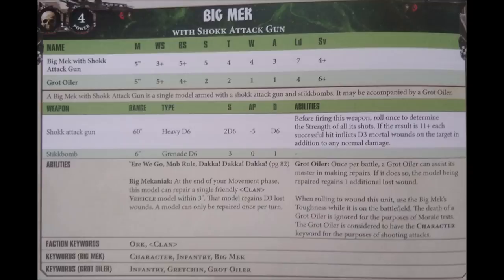Overall, the shock attack gun is a moderately dangerous anti-tank and anti-elite weapon. It can be really annoying to remove due to it being a character and able to fire all game long because of this, and it can be very swingy with the damage output, frequently getting nothing or frequently getting loads.